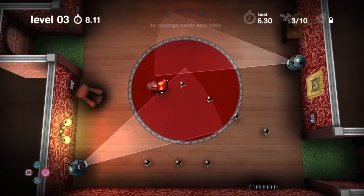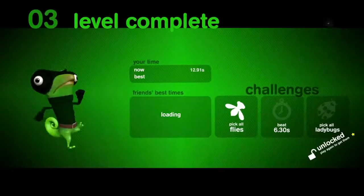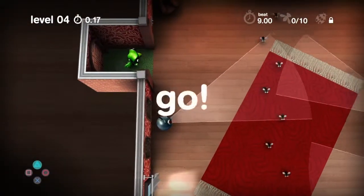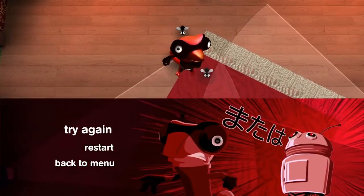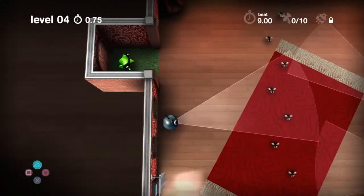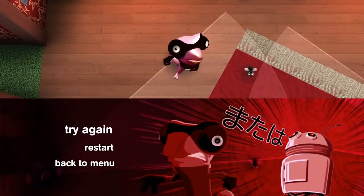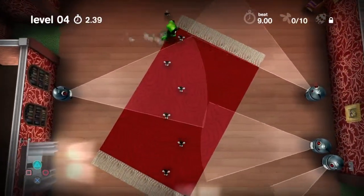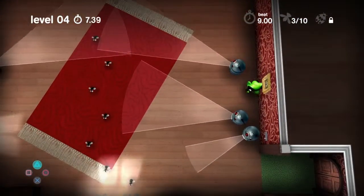So if you turn red to match the surroundings, the video cameras can't see you. But it gets more complex the further you go — you've got to be careful because of the white edge to the rug. If you're on the white edge or even just on the floor, it's very precise — you have to be exactly in the right place when you're the color or it will spot you. It's quite skillful; it comes down to analog stick control and the accuracy of your analog sticks.